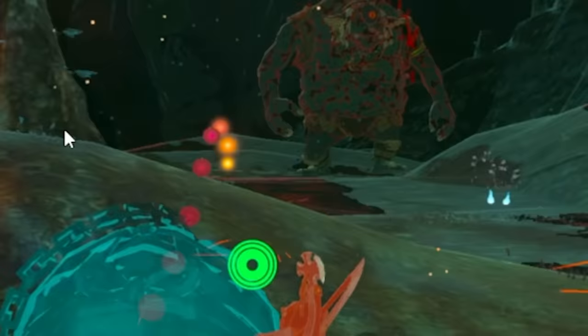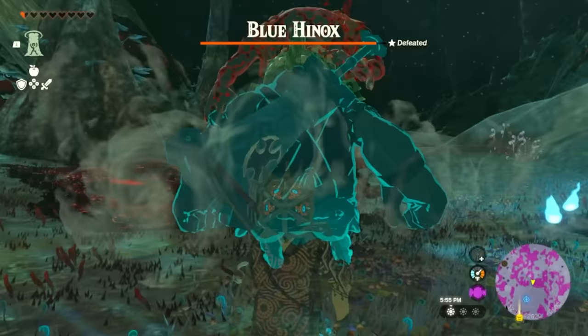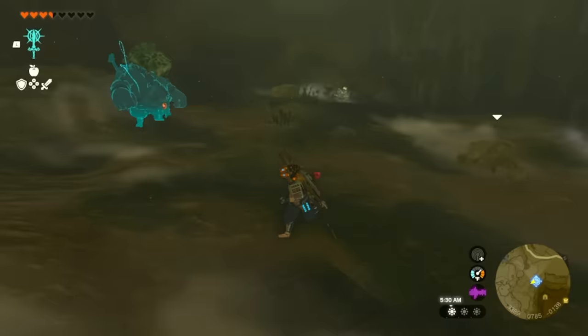When it comes to blue Hinox — the ones with armor on their feet — Yunobu is going to be so good for this. When you aim at it, look at it, it catches on fire completely. Something really cool to start off your fight, and then you can easily nuke the Hinox as you choose after that opening attack.